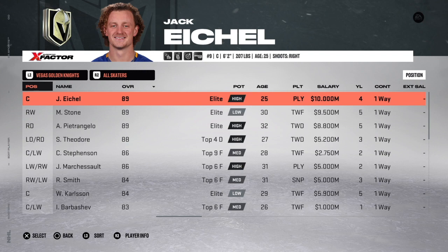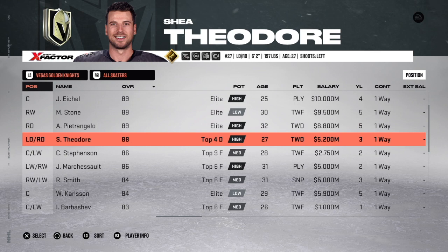In theory, in franchise mode, if teams are not salary cap compliant they could keep the same roster indefinitely. Vegas, being 10-plus million over the cap, could bring back the exact same team next season — instead of Eichel, Stone, Petrangelo, and Theodore eating up maybe 35% of their cap, they're now only eating 25%, giving them 10 million more to play with. That really annoys me, especially in deeper franchise modes.